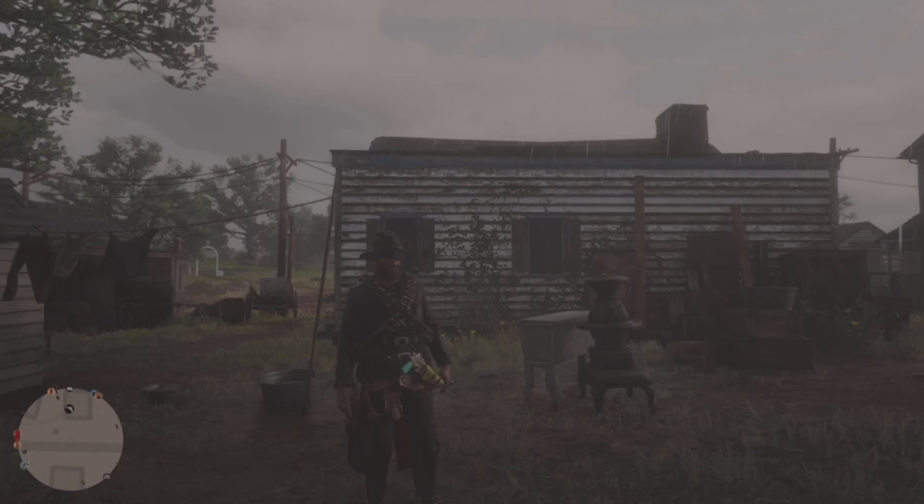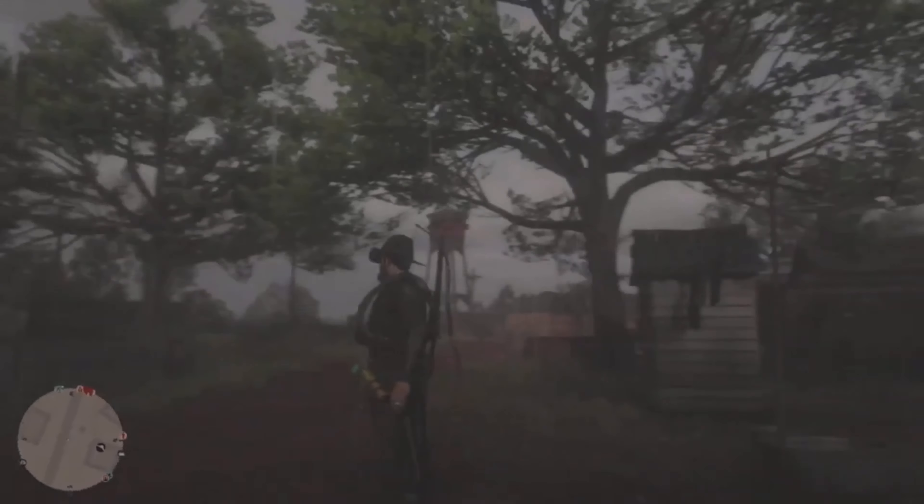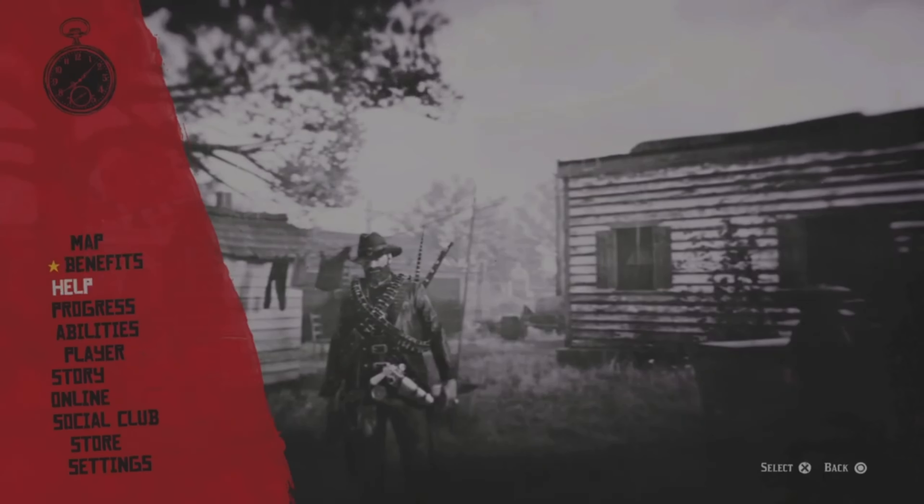Today we're going to be showcasing the city of Rhodes. Now there is a ton of hotspots around the map that we can do this at. I have a playlist with 30 different locations. Once you make it to any of those locations, you're going to want to generally stand in the middle, or generally where I am here. Then press start, go down to online, and click on free roam.